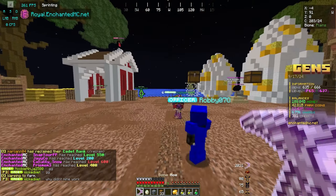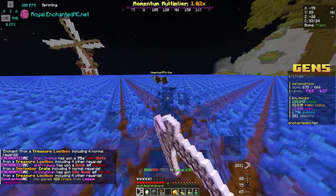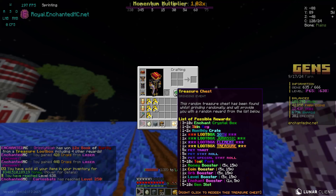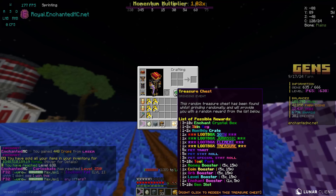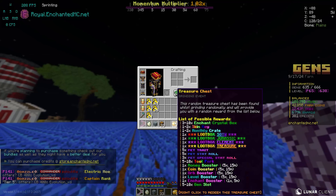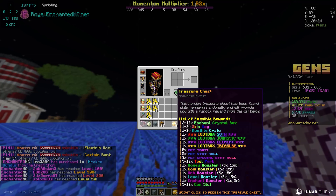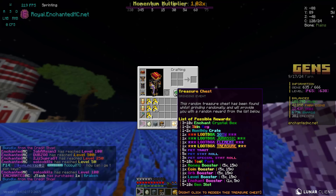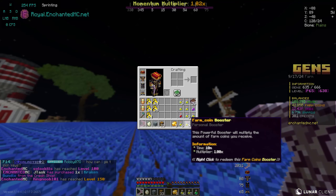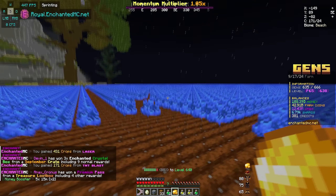I've already been in warp farm while they dropped the update and I already have three treasures. If we take a look at these things, they are absolutely nuts. Look at all of the rewards you can win — enchant crystal boxes, which I really need, skin keys, all of the loot boxes. Tool perks would be insane and probably the most likely reward is going to be the gen slots, and then the little boosters. Either way, it's gonna be good.